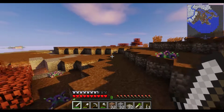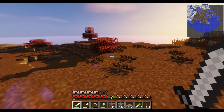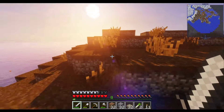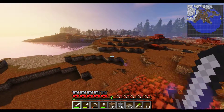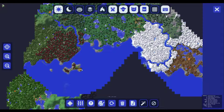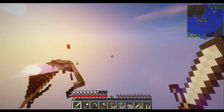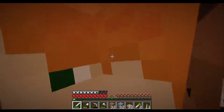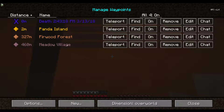A lot of snakes in this tundra. That's definitely not where I want to go. I think I want to go back. Let's use the teleport function. Let's go back to Panda Island. Let's teleport to Heartwood Forest.